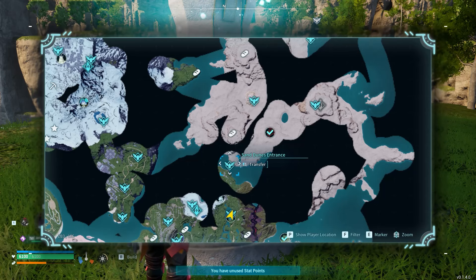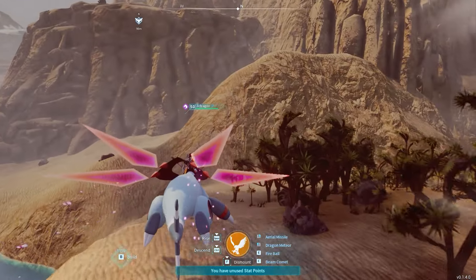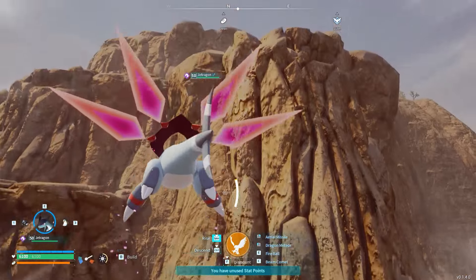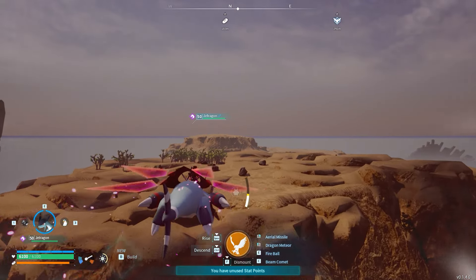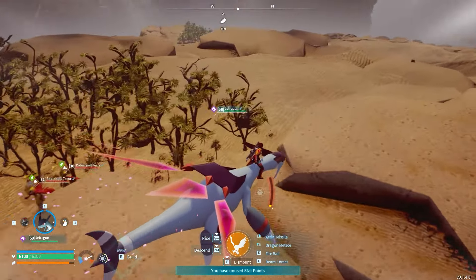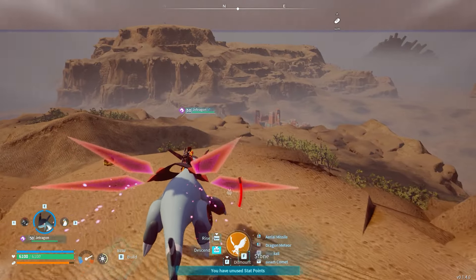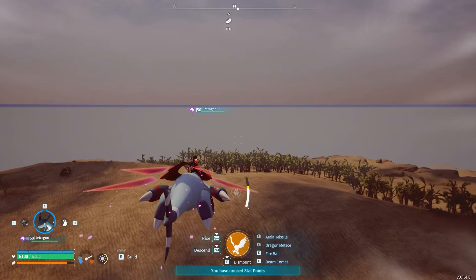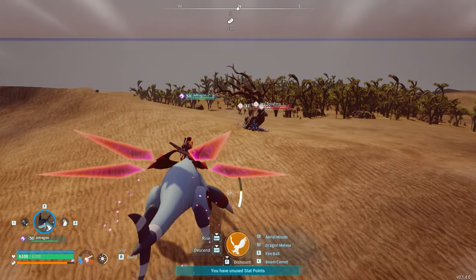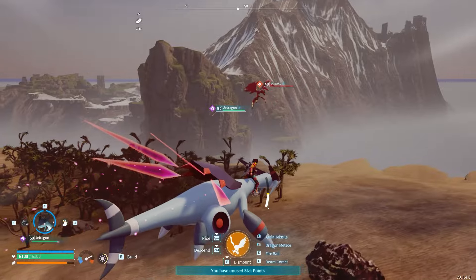For numbers eleven, twelve, and thirteen, travel to a small dungeon entrance. Hop into your flyer. Here we have the first one. The second one is over the top of that mountain. Here is the second one. And the third one is at the top of that hill.